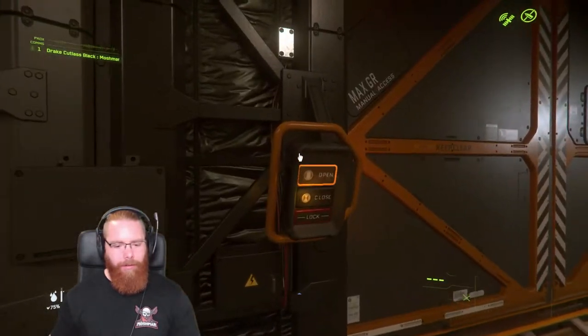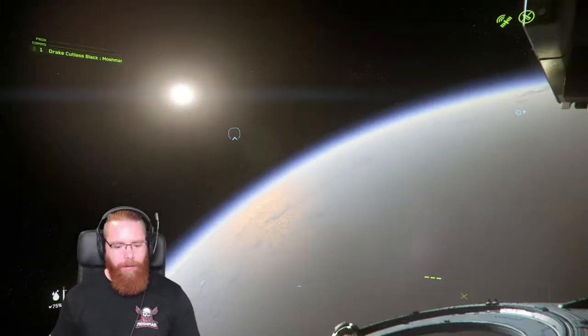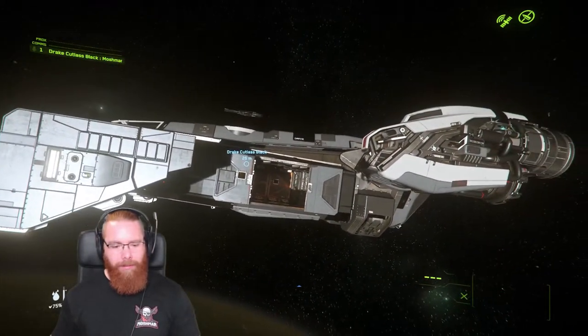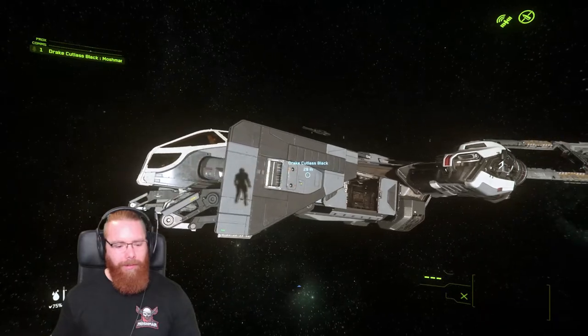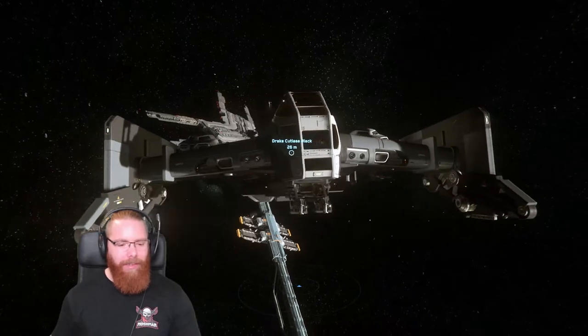This looks cool in there with all the lights on. Let's open a side hatch — oh yeah! Look at it — the beautiful and mighty Cutlass Black. Gonna have some fun in this. Very glad I upgraded to it.